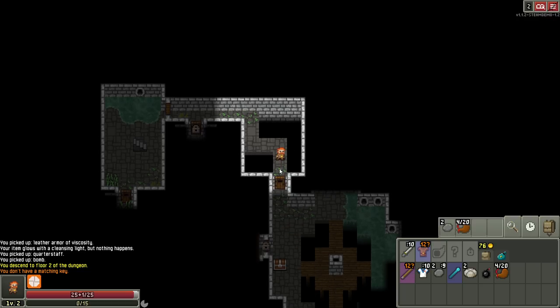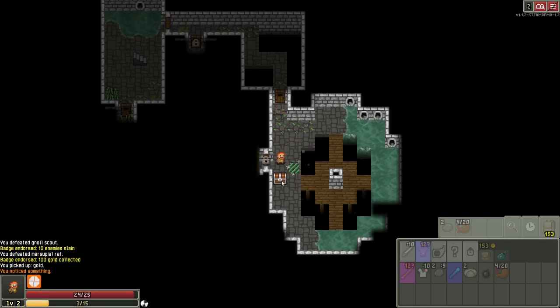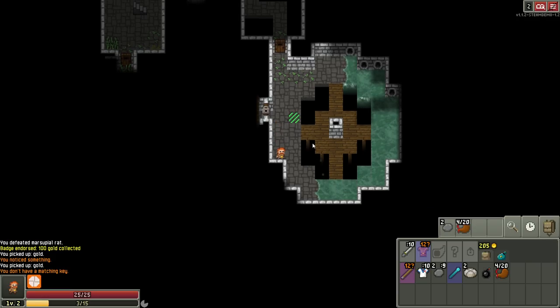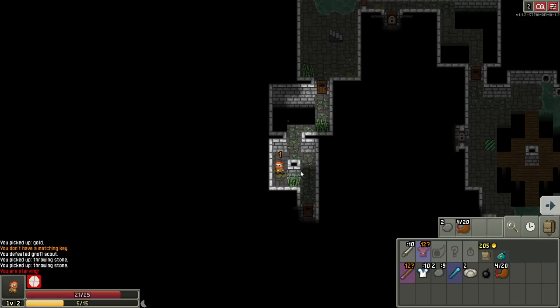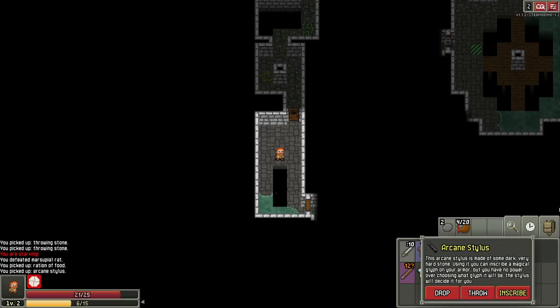Back up — I didn't want his attention. See, I thought I was going to get the jump on you, but I see now. A foolish man I am. What is this? Toxic Gas Trap — so is that bad? Hello. Rock to the face! These rocks are OP. I am now starving. Arcane Stylus: inscribe a magical glyph on your armor, but you have no power over choosing what glyph it'll be.